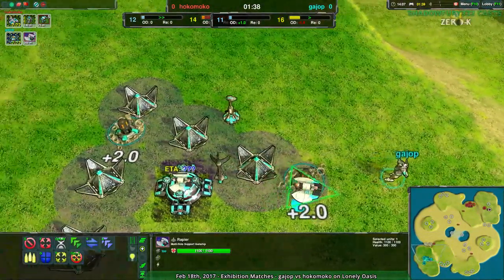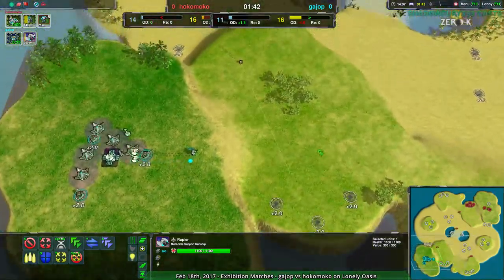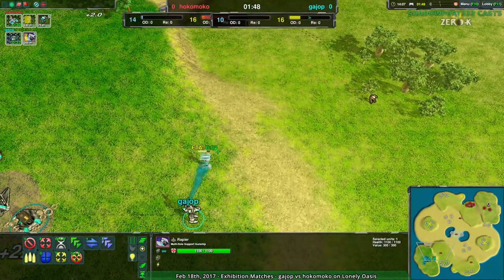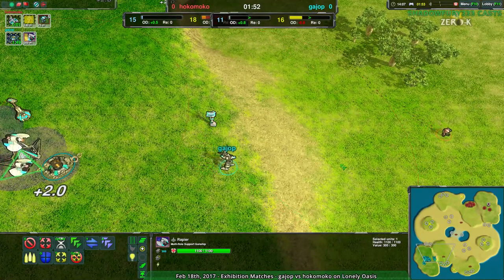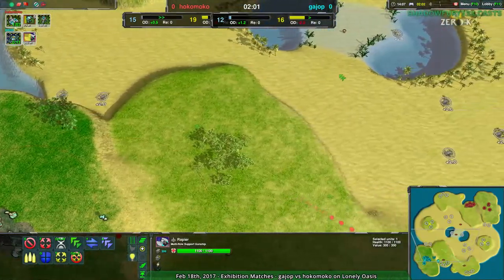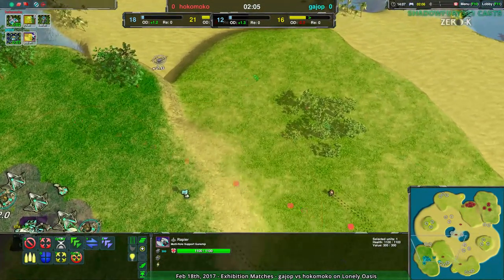This rapier is just sort of sitting there. I don't know if Gaiop was planning on going for an early assault or an early rush, but it is going to get scouted out, and I think Hokomoko's gonna put a stop to it. Hokomoko should know — what has happened so far, really? Gaiop hasn't done anything yet, and it's already two minutes into the game. By now, a glaive or a bandit, or maybe a scorcher, should have already arrived in Hokomoko's base.